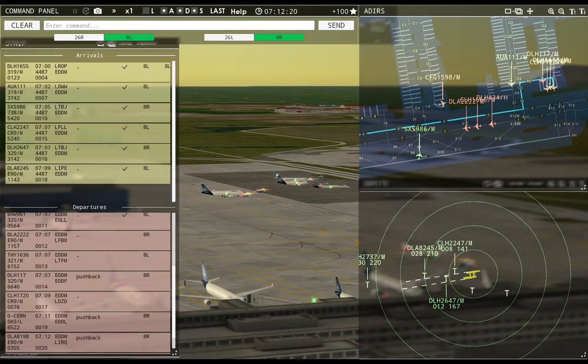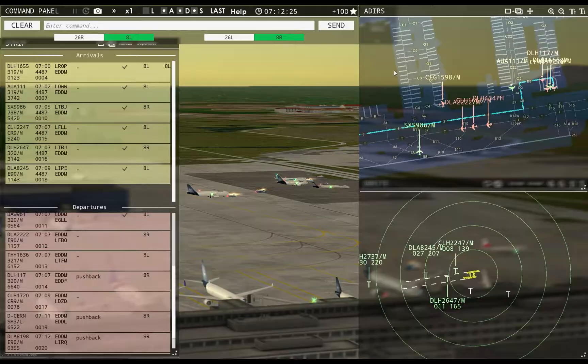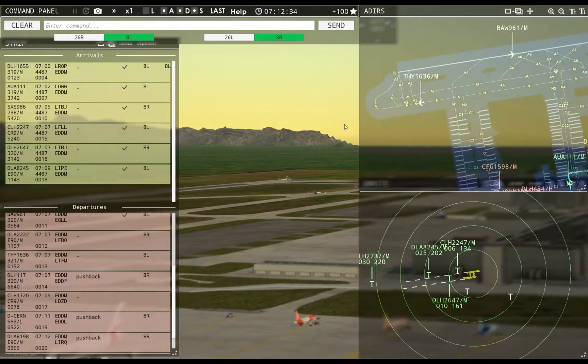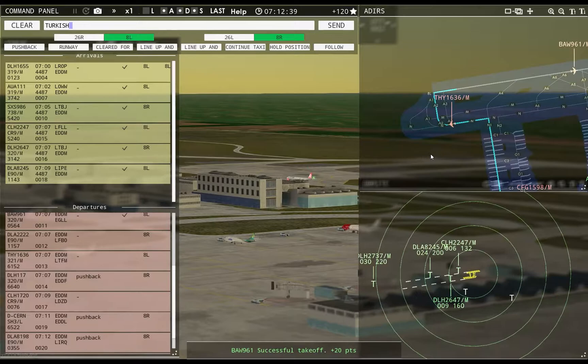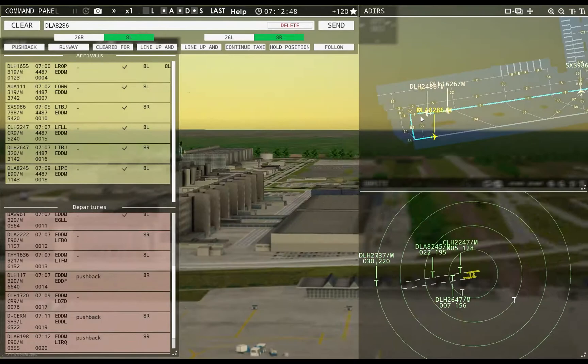Ground, Condor 159R requests pushback — is that Condor CFG? Condor 159R8 pushback approved, expect runway 8L. Dolomiti 8286, runway 8R, cleared for takeoff. Turkish 1636, runway 8L, line up and wait behind next landing aircraft. This one's going to be close.